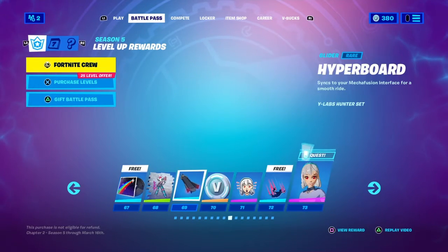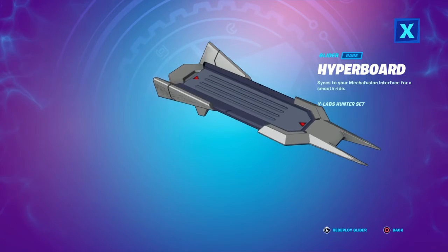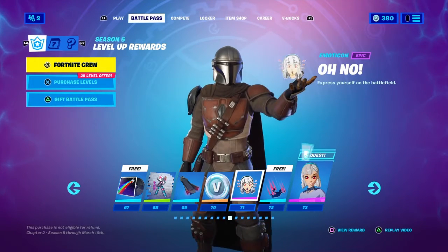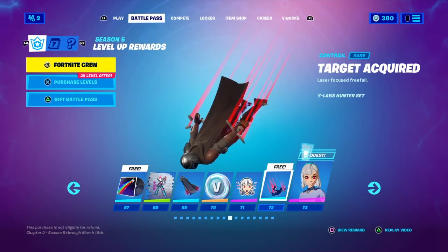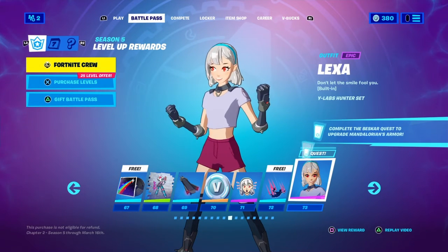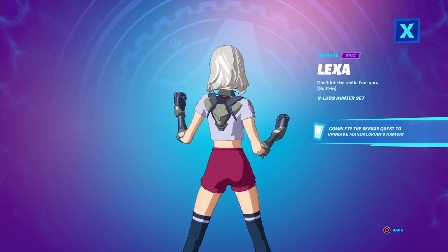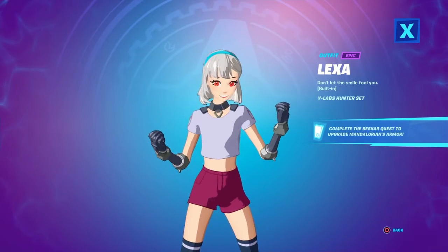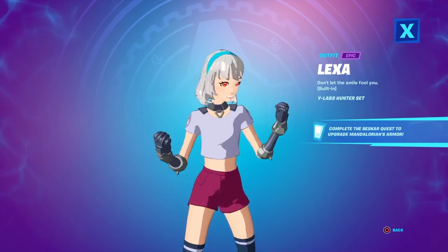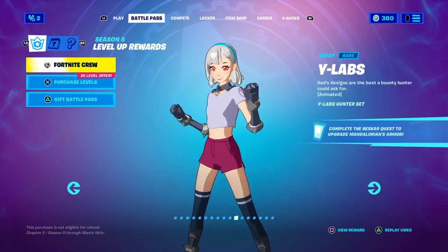We've got the Hyperboard glider — it's like a futuristic, anime-style glider. Another 100 V-Bucks, the Oh No emoticon, and the Target Acquired contrail which I really like. Then we've got the Lexa skin, which is a Japanese anime-inspired skin. Honestly I don't really like the skin — I think it's cool and unique, it's something different, but I can't see myself wearing it for very long, maybe a few matches or a few days.